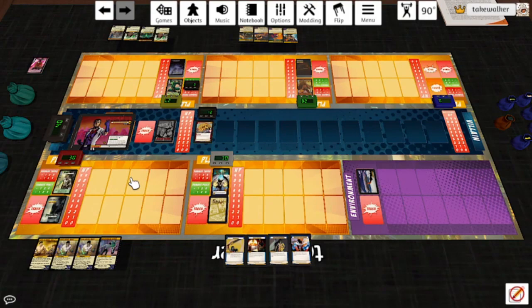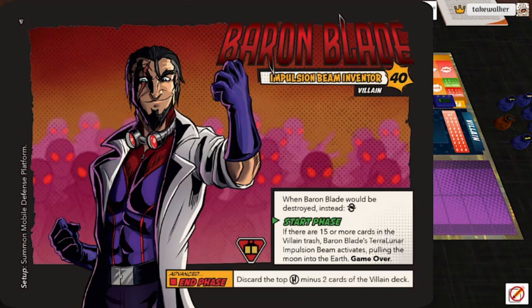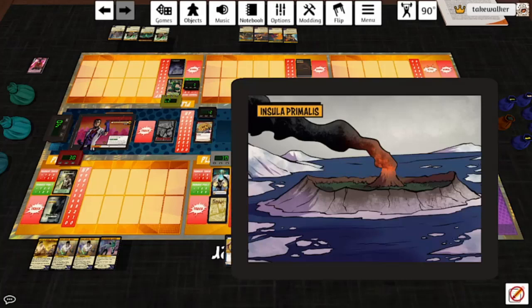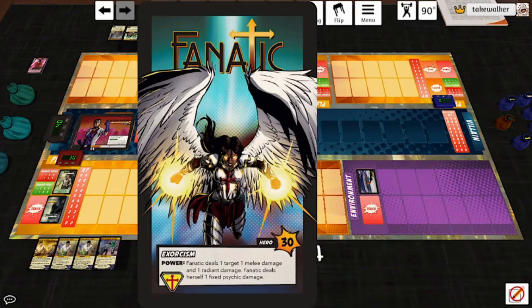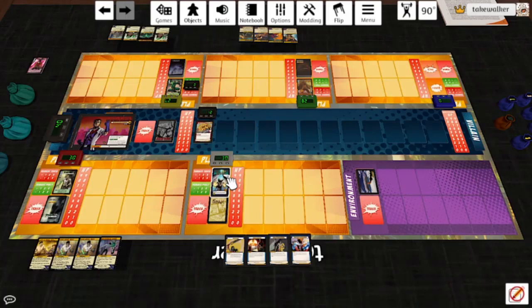We are of course going to be fighting Baron Blade on Advanced — the rules for which are basically the same as in Enhanced Edition, so no issues there. We're playing in Insula Primalis. I have the deck turned sideways, but when I alt over it, it will show up properly. All the Definitive Edition cards are huge compared to the Reaver's mod, so I had to shrink everything down a lot.